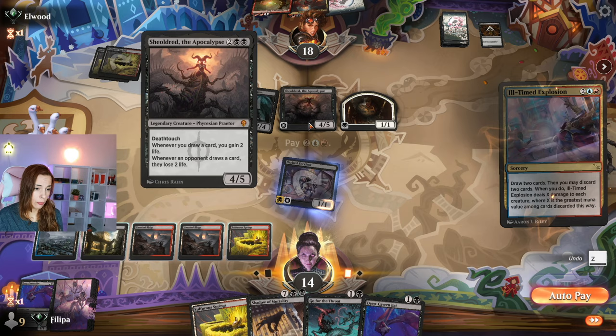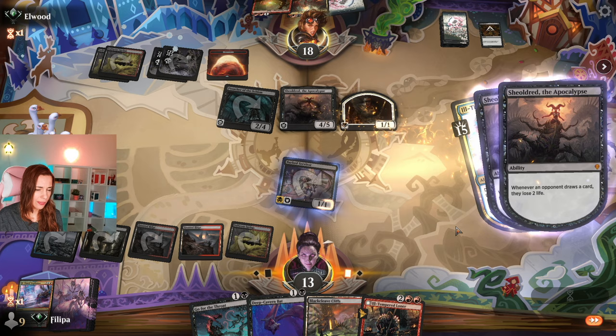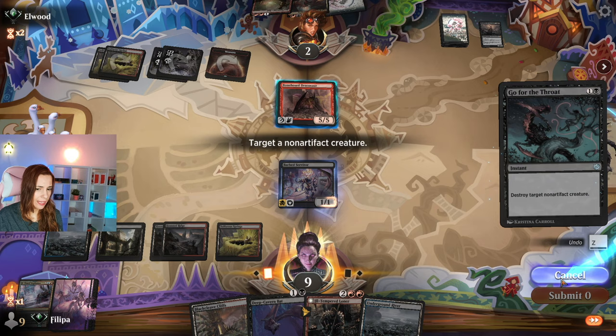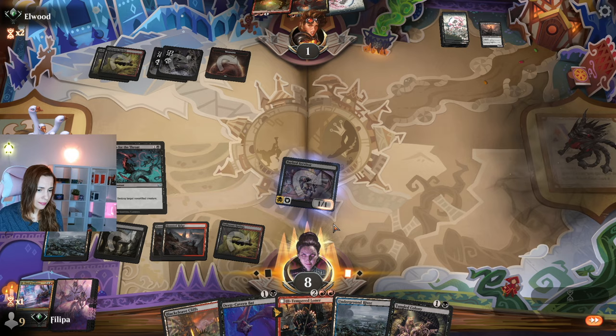I keep saying it's fine — I think it is. 15 damage, my creature survives. I do take damage, but I deal 15 damage to their face. I can kill that — I should draw first. I'll draw. Okay, I killed that.